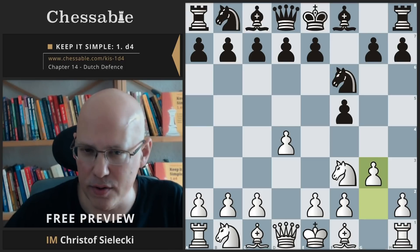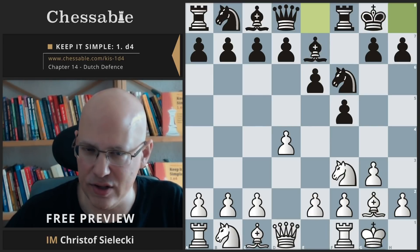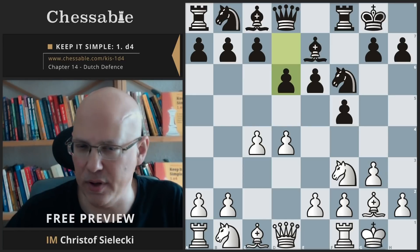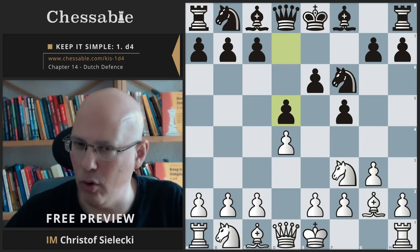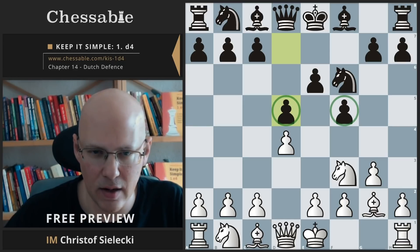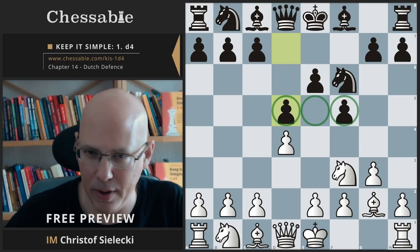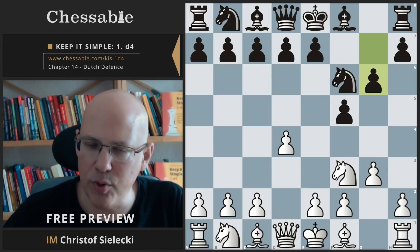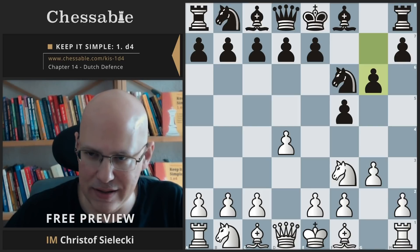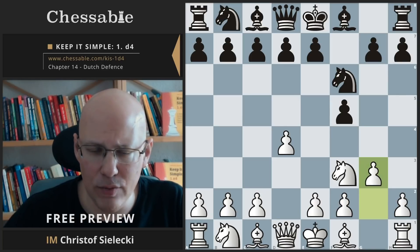In the Dutch Defense, black has three main setups that we will cover, plus some oddities. The Classical Dutch is a combination of the moves e6 and d6. Black also plays the so-called Stonewall with d5, setting up a pawn center — the e5 weak square is a main theme. The third main line is g6, the Leningrad Dutch, which is probably nowadays the most frequently seen line and the one with the best theoretical reputation.